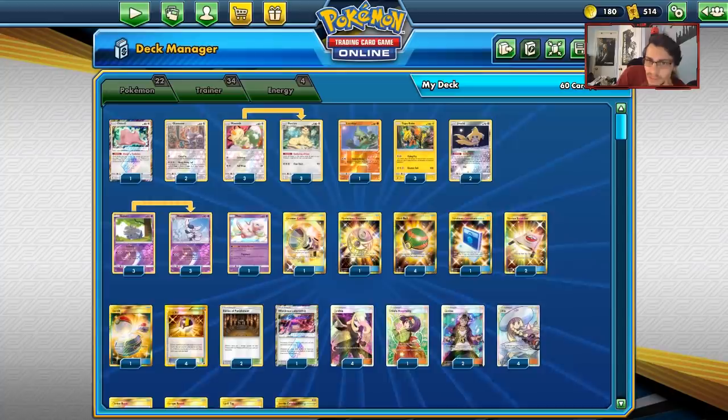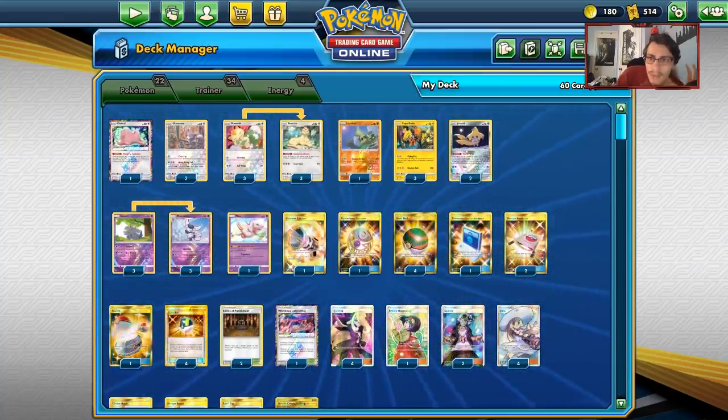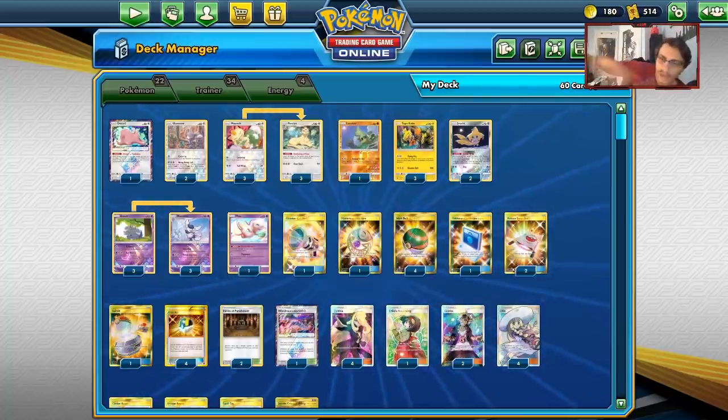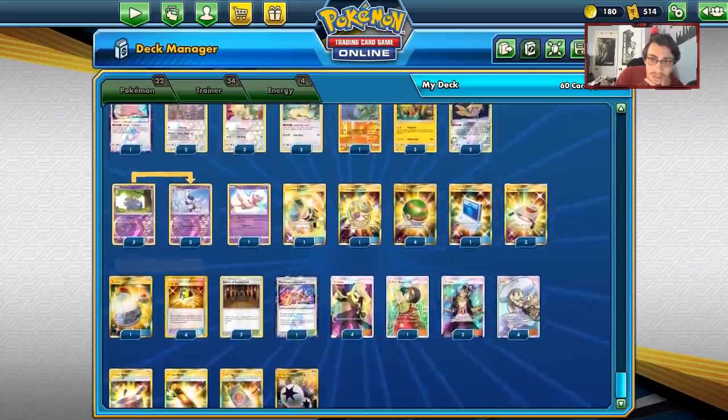They're all really weak, low HP basics, but they all have special things in common. They're all about racking up damage and then trying to knock stuff out. It's a really cool combo, especially with Espurr. I do have a game where I got to show it off pretty well.